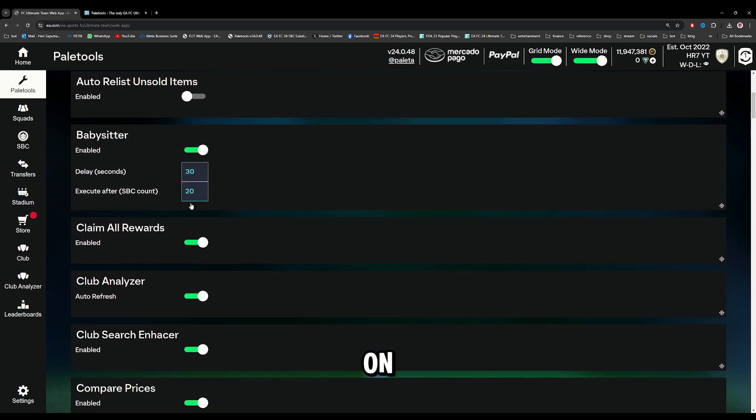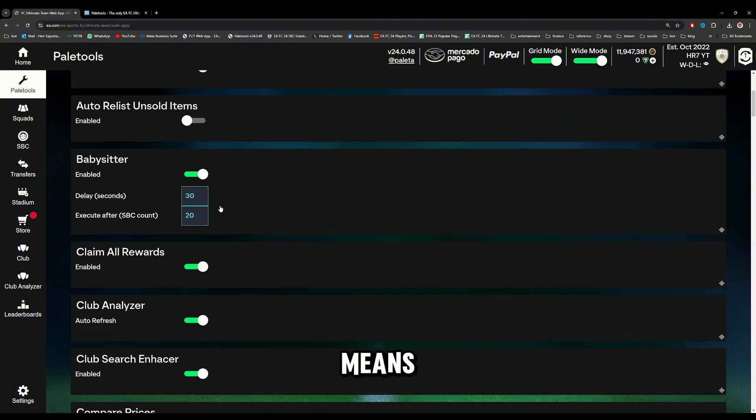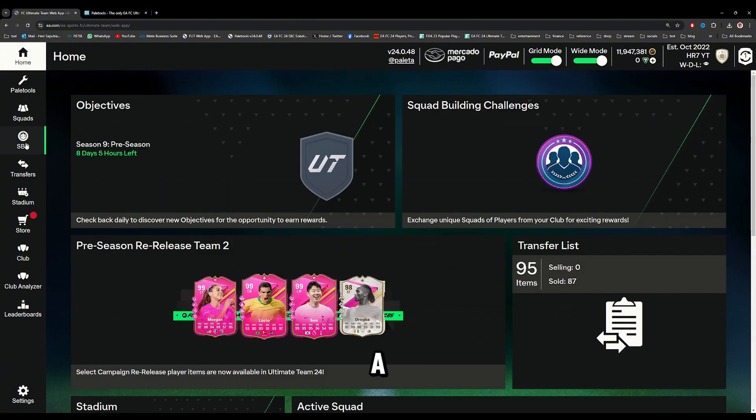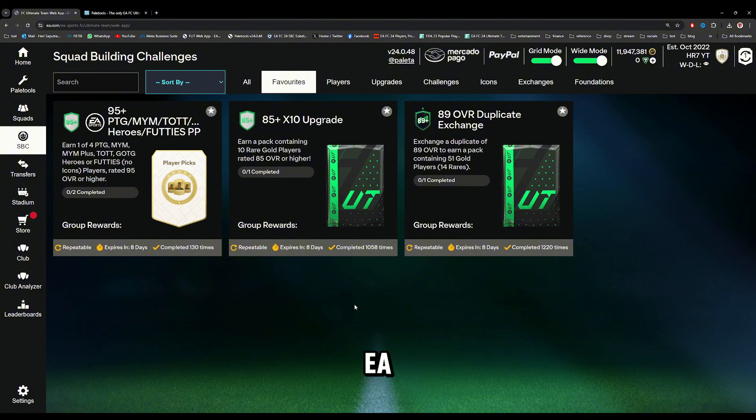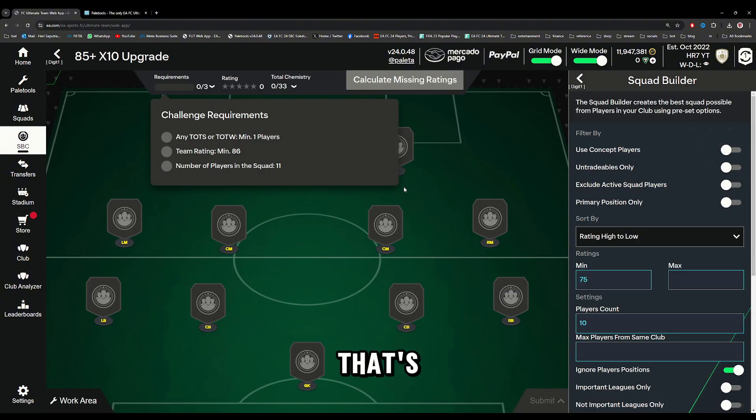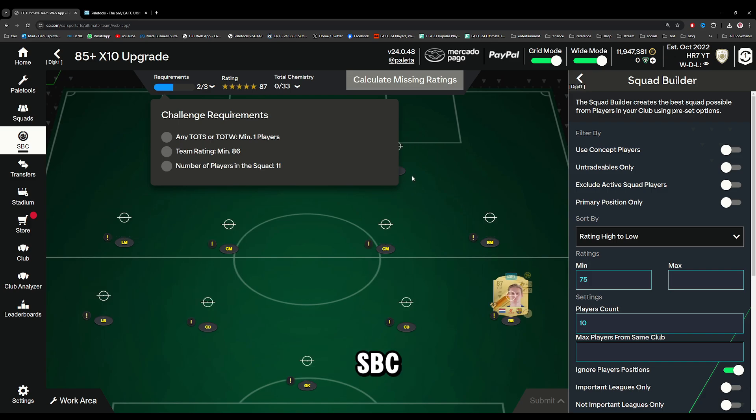Input the delay to 30 seconds and execute after 20 seconds. This means when we submit an SBC, there's a 30-second delay before we submit a new SBC. That's because if we do SBC too fast, EA will know that's not normal and that we're using a bot or something — that's why we get soft banned when doing SBC on FC24.